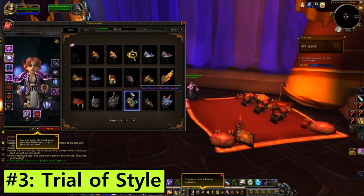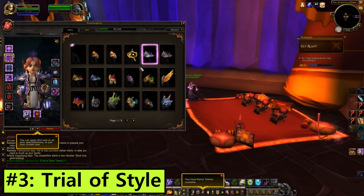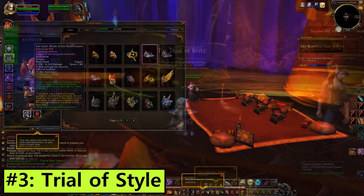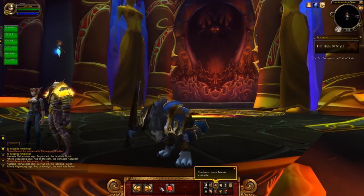Save up tokens to spend on new appearances which infuriatingly enough haven't been added to the PTR yet. It's hard to be patient when you're this excited. I'm getting ready for the Trial of Style by filling out my appearance collection in the meantime, which is a pretty fun grind that never ends.